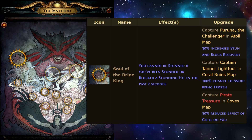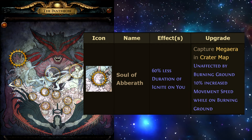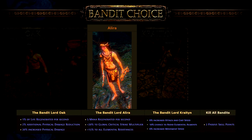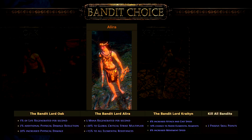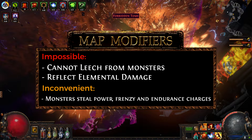For Pantheon, I highly recommend Soul of Arakaali mainly due to the immunity it provides to freeze. It also prevents our build from getting perma-stunned while mapping. For a minor god, Soul of Abberath is the best in slot as it makes us immune to Burning Ground and makes ignites less effective. For Bandits, I recommend siding with Alira since we are not using Cluster Jewels and all her bonuses benefit us on a budget. Here are the troublesome map modifiers to watch out for — almost every other modifier has less impact, but these ones need to be completely avoided.